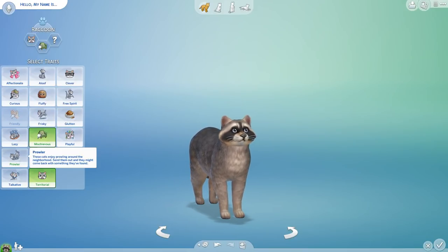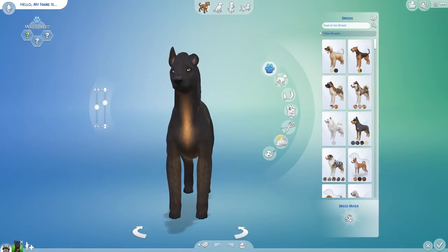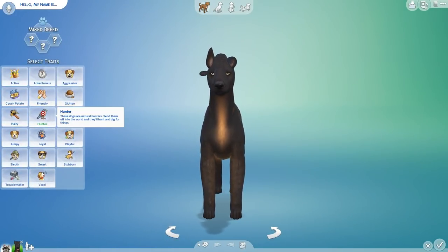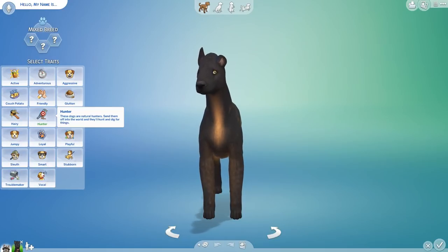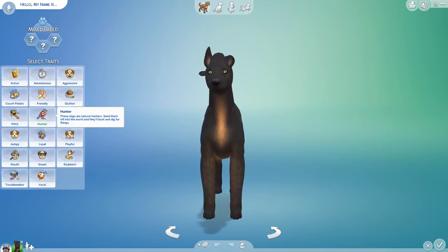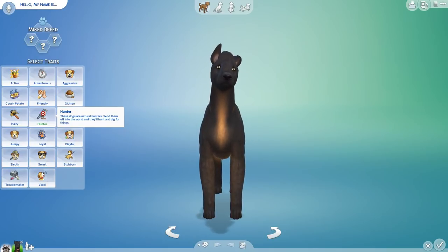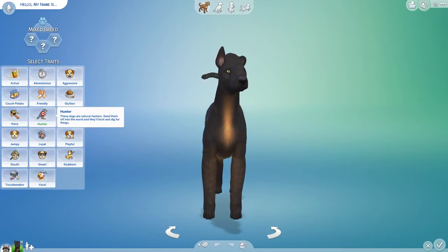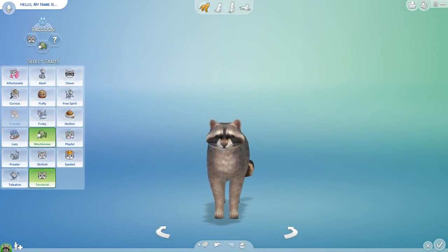Prowlers are cats that enjoy prowling around the neighborhood. If you send them prowling, they might come back with something they've found. I'm hoping it's kind of like the hunter trait for dogs — in The Sims 4 you can give a dog a hunting trait, which has turned out to be very useful in our Fox and the Hound let's play. Our dogs go off, dig stuff up, and bring things back. So far our fox has brought us a giant space rock and a child's violin! I haven't tried the prowler trait yet to see if it's the cat complement to the hunter trait, since there is no hunter trait for cats.